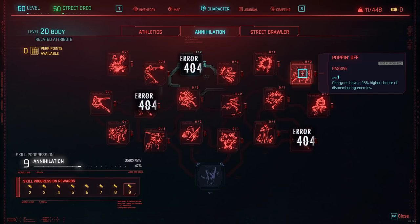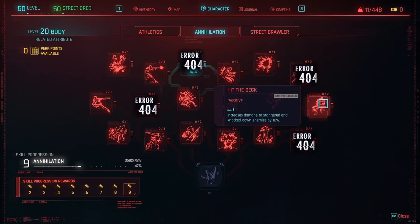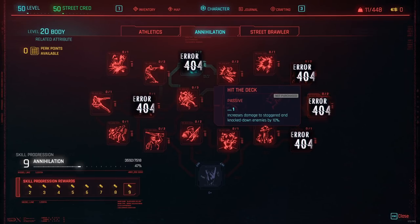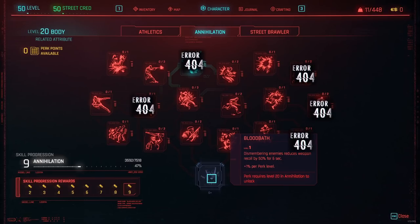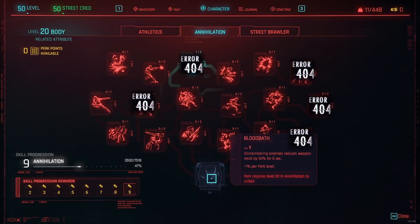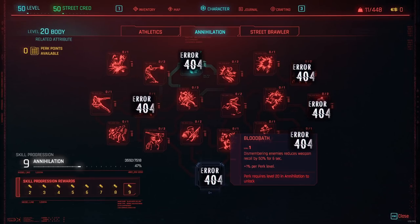Popping Off is a perk that increases the chance of dismembering enemies by 25% per perk point — it also does not work. Then there's Hit the Deck, which increases damage to staggered and knocked-down enemies by 10%, but if you test it nothing happens; you do not gain the damage increase. As you can see, the Annihilation skill tree is pretty heavily affected by non-functional perks. The ultimate perk Bloodbath also does not work — dismembering enemies should reduce weapon recoil by 50% for 6 seconds, which is a pretty giant buff, but it's not working.